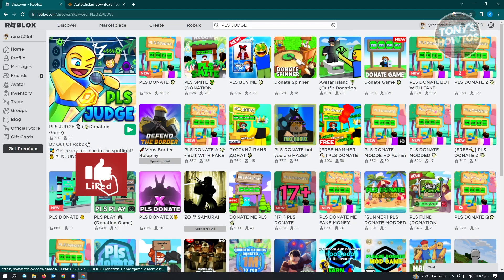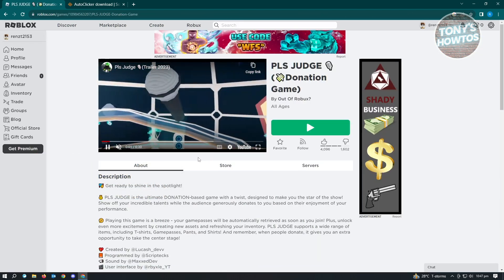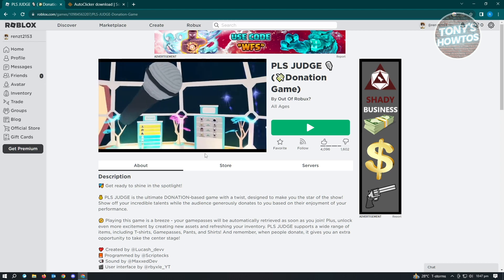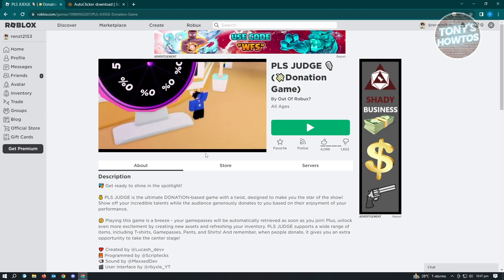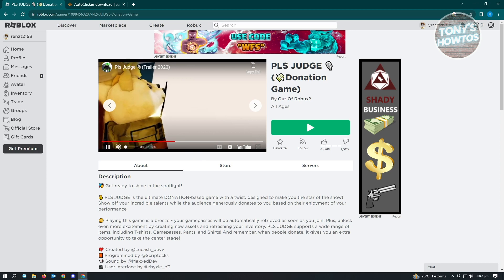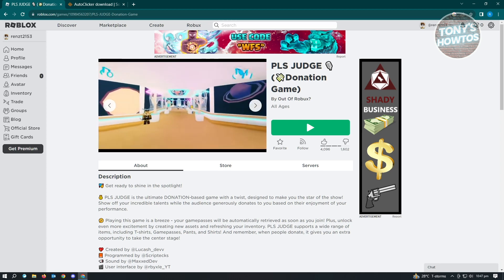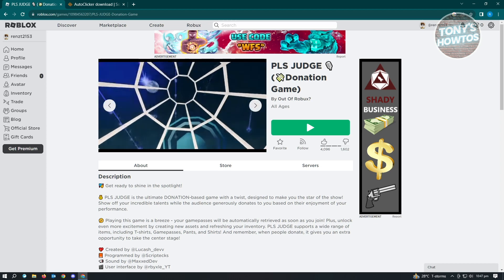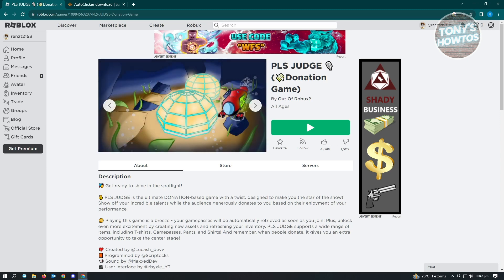Another game you can play is Please Judge. It's kind of similar to Please Donate, but instead of just donating, you'll have to showcase your talents. You could either sing, do instrumentals, or dance, and basically showcase yourself on the stage. People will judge you and give you free Robux — it's free because you just need to be yourself on that stage.